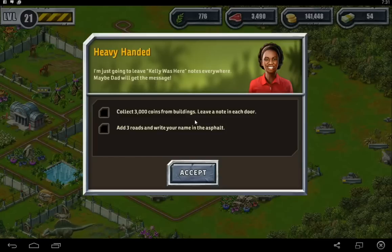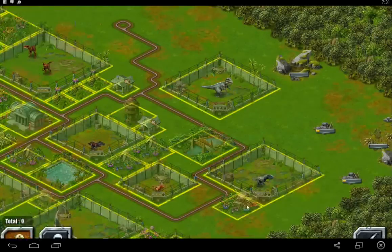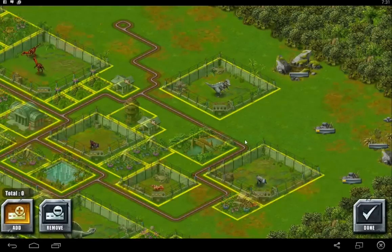Collect 3,000 coins from buildings. Leave a note on each door that says Kelly was here. Add three roads and write your name on the asphalt. She comes up with the weirdest ideas — she really does. I can't fault her, but sometimes...